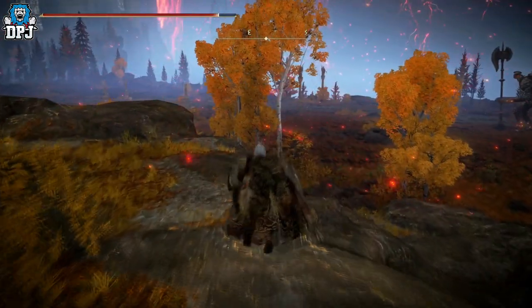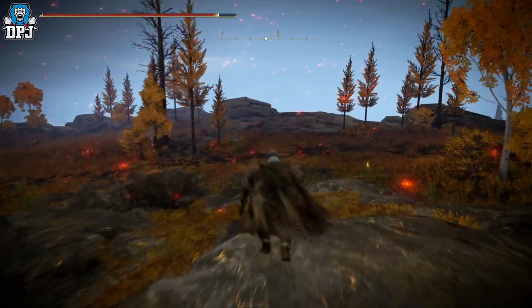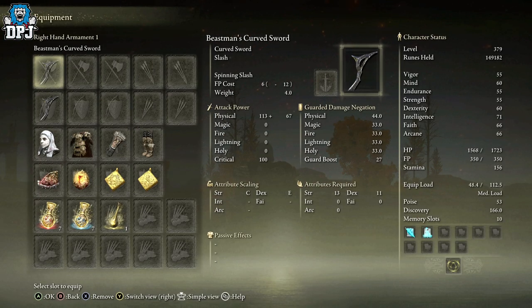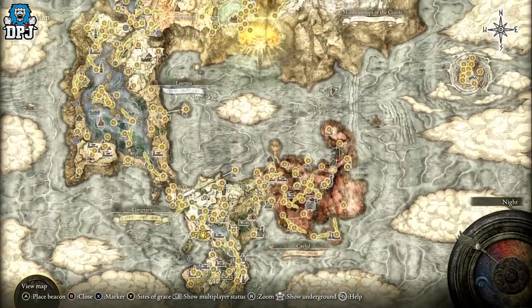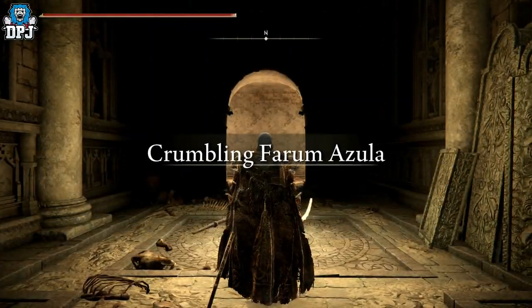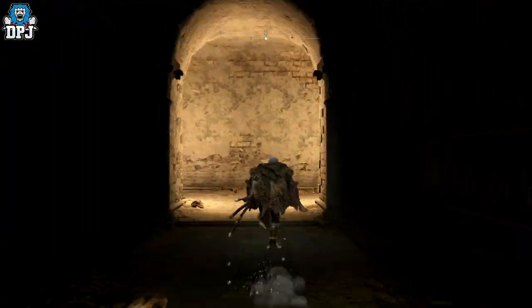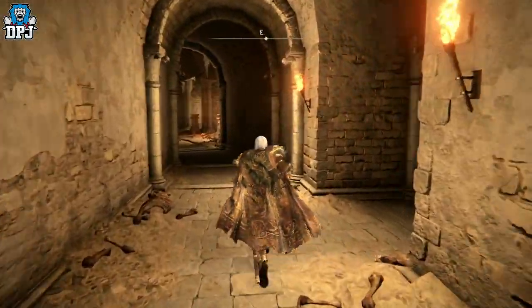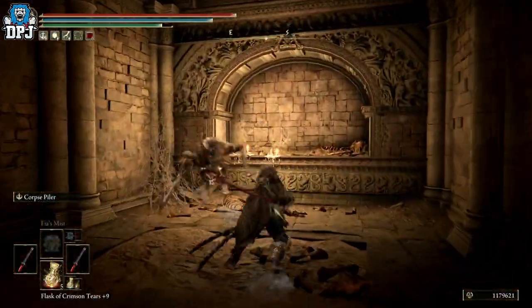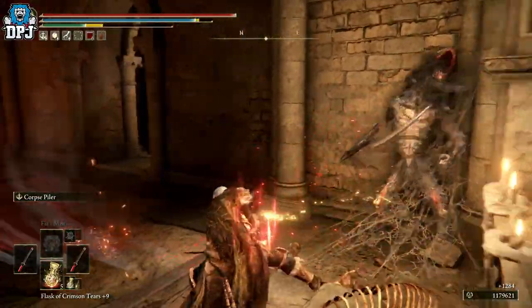Lastly today we have the Beastman's Curved Sword. This is a curved sword that drops from the Azula Beastman. It has a 2% drop rate at 100 discovery, allows you to apply an Ash of War, scales with strength and dexterity, and required stats are 13 in strength and 11 in dexterity. It drops from enemies near the very first Site of Grace within the Dragon Temple — probably the easiest one to farm once you get to the area, but definitely the most end-game weapon featured today. From the Crumbling Site of Grace, follow the short path and kill these enemies. There are 6 or 7 here with a chance of dropping this weapon, and I got it to drop in about 10 minutes.